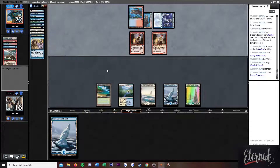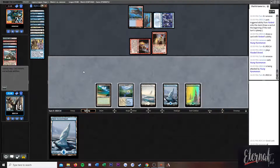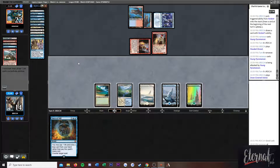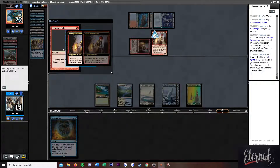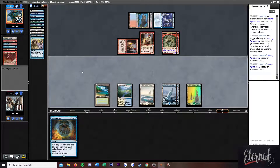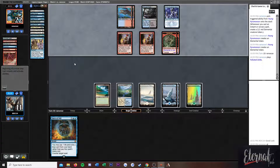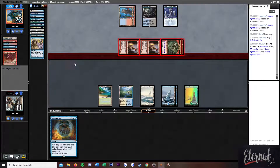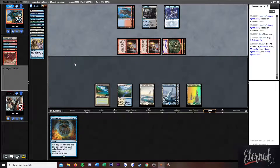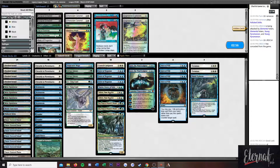Double Pyromancer. Do you attack for two risking the Coatl? Ooh, gutsy, I like it. We can hard cast Force without having to crack the fetch land for it. I can't do anything about these tokens and I'm not going to Force a Bolt here. Four, five, six — we are in desperate need of Terminus or something. Okay, I don't like losing that matchup — that's not a matchup I think we should lose.